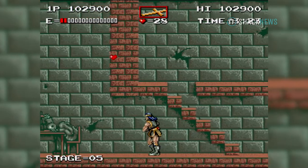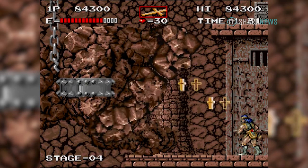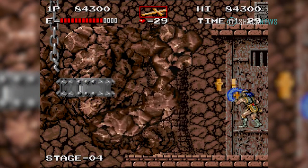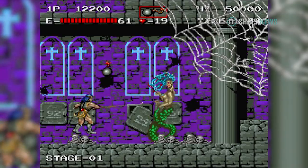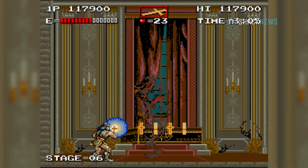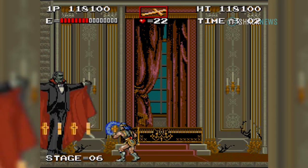You could also receive more health energy by inputting multiple credits into the machine. Speaking of bosses, the game had six, and while most were standard Castlevania fare, like Medusa, Frankenstein, and Dracula, there was one particular one that was super creative — a stained glass swordsman.